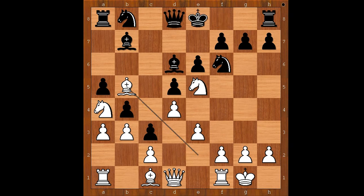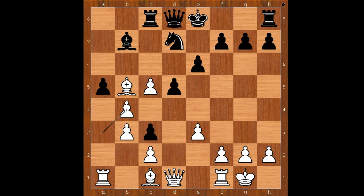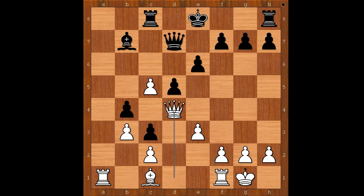Giri played king to f8. Of course Nc6 doesn't work. What about Nb7? Then Nc7, Nc5 — bishop takes on c5, d takes on c5, threatening c6. Rook to c8, a takes on b4, a takes on b4, bishop takes on d7 check, queen takes bishop, queen to d4, and white is better.